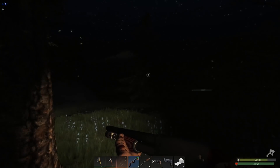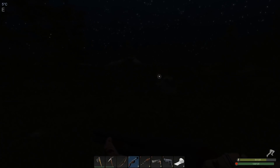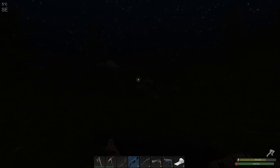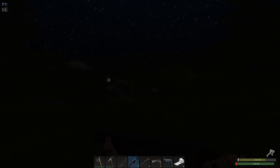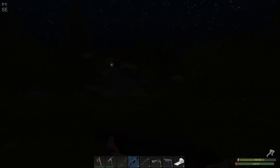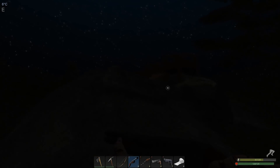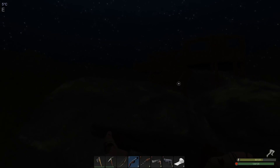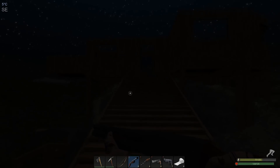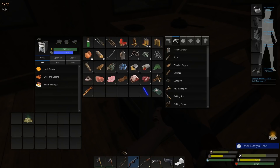This sure beats the heck out of that blue light. You can actually see where you're going! I know this area really well, so I'm not too concerned about getting lost without light, but I just want to show how cool the flashlight is at night. Then we can turn it off to conserve the battery. There's a wolf on our tail but I've got platforms here that scare them away.